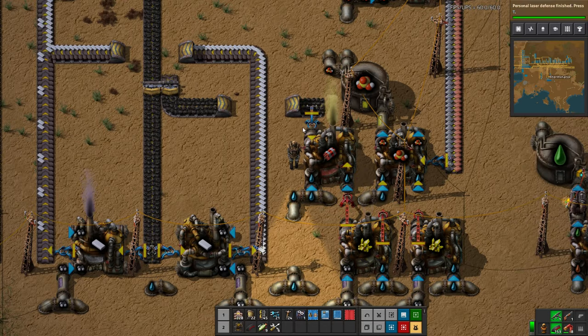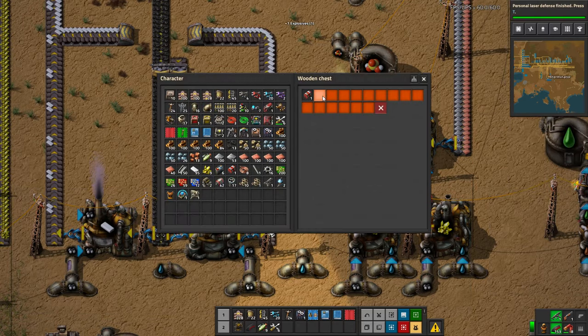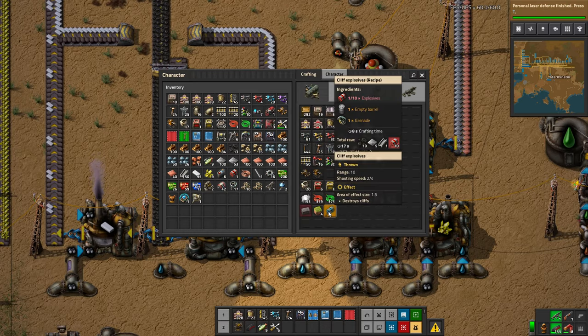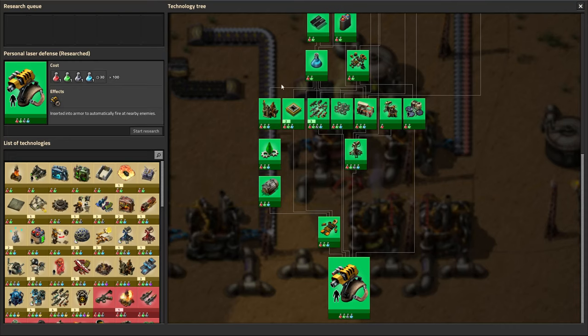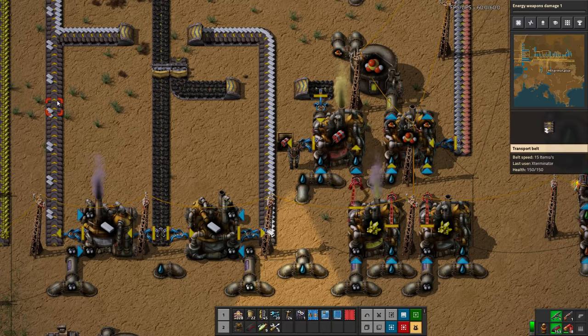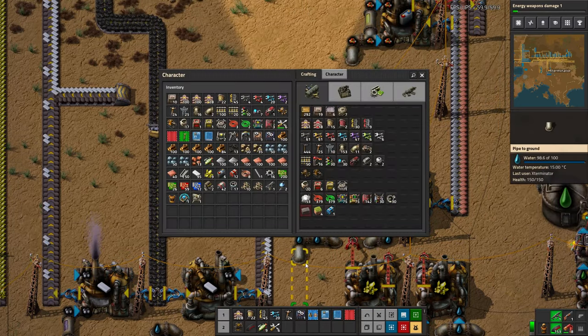We'll cap that at two, because cliff explosives do take ten explosives, which is a fair number. And we do have the personal laser defense finished, which is fantastic. I think what would be worth researching is some damage, because it affects lasers. I feel like it kind of affects personal turrets too. So if we look at this, it does 30 laser damage, has a range of 15, and a shooting speed of 1.5 per second.